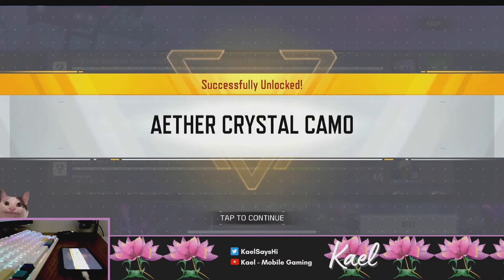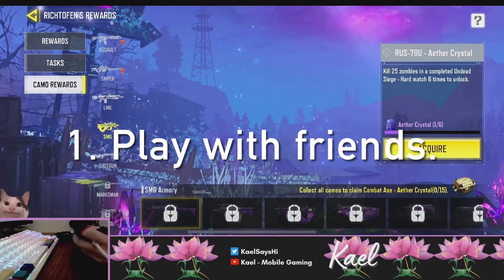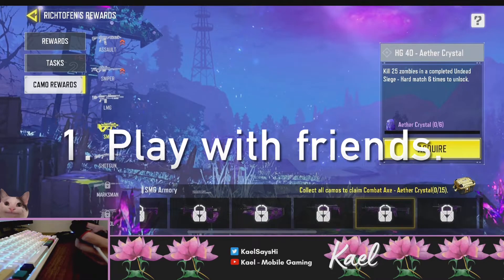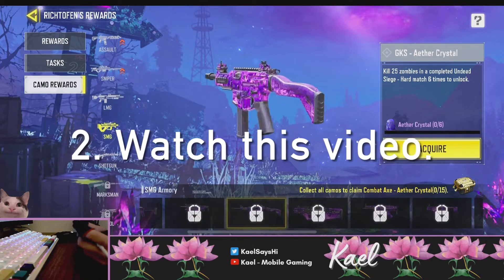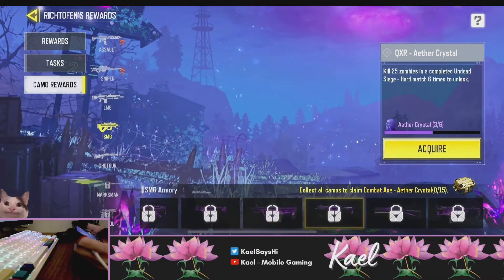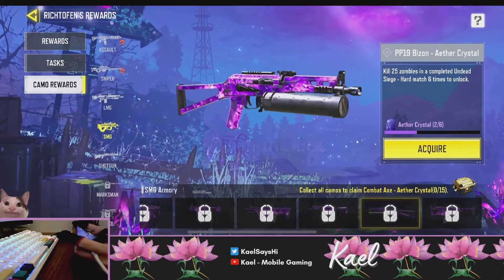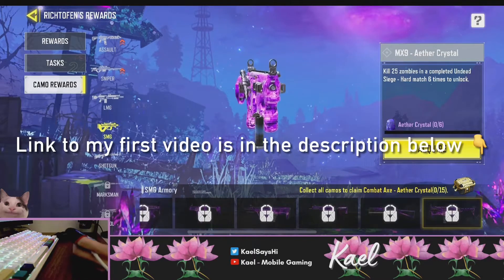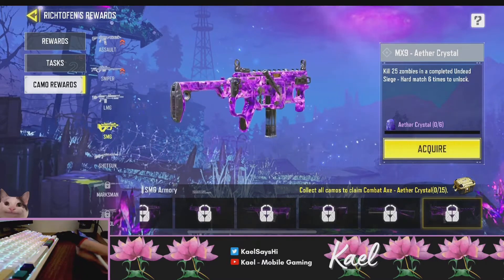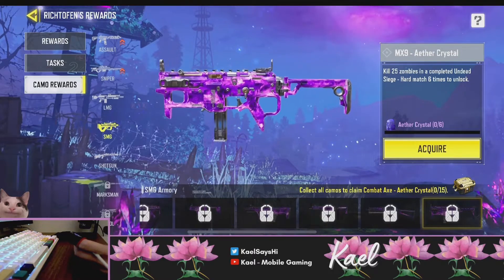First of all, free up your schedule and contact three of your friends to play with you. Trust me, it's hard to win in hard mode if you're stuck with a random who doesn't know what they're doing. Tell your friends to watch this video too. If this is your first time attempting Undead Siege, watch my first video first since it covers the most basic stuff for beginners — this video goes into more detail on the best strategies to win.